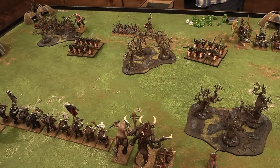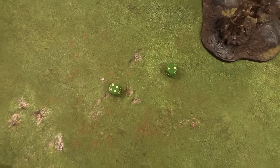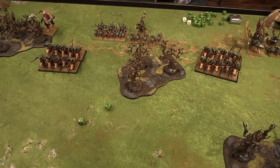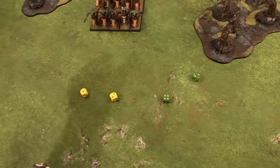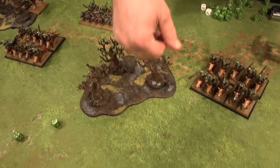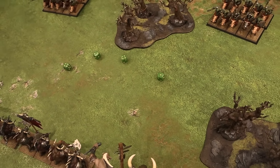Steve has his command phase. He casts something immediately on Mr. Shaman — rolls a six plus four, that's a nine to cast, which adds D3 to charge rolls for units in command range. So there's Swift Stride and an extra D3 on top, plus Warband that we're totally not going to forget. He also casts Evil Sun Shining, which improves AP by one and lets you reroll ones to hit — rolls a five, just enough, can't be stopped. My wizard is too far away to dispel either. We got a couple of buffs off.